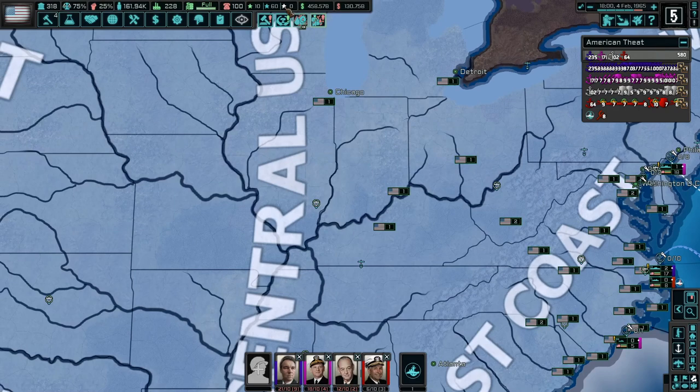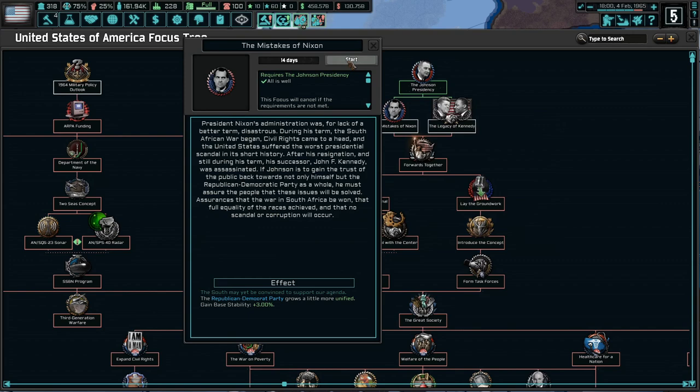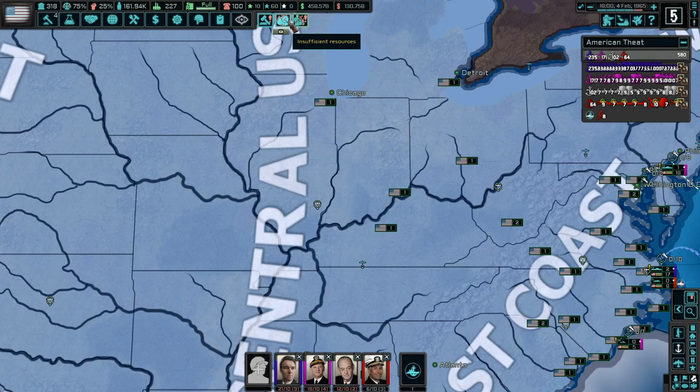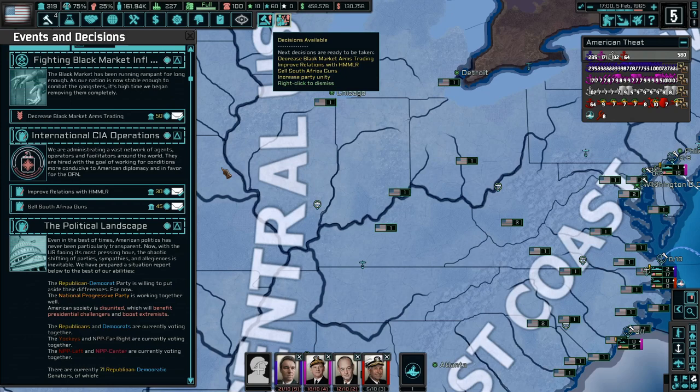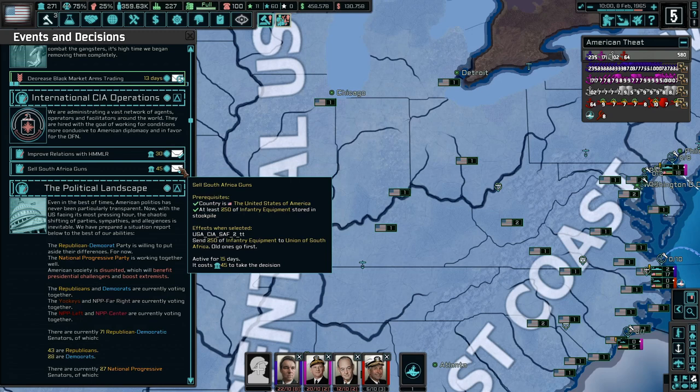The Johnson Presidency inaugural speech is mostly about domestic policy — mistakes of Nixon and the legacy of Kennedy. It looks like we can actually do both of these options, so let's go ahead and do that. We need more chromium — we keep trading for chromium and keep needing more of it, but we're trading from the Union of South Africa so that's good. We need anti-air equipment — we're working on it.